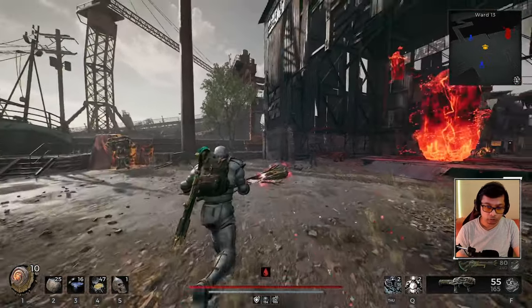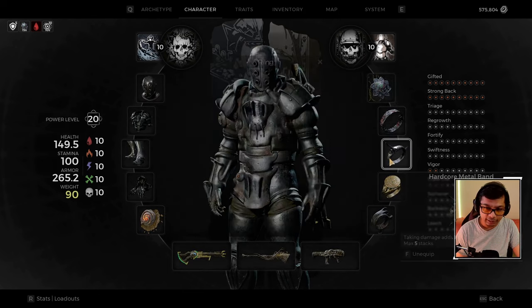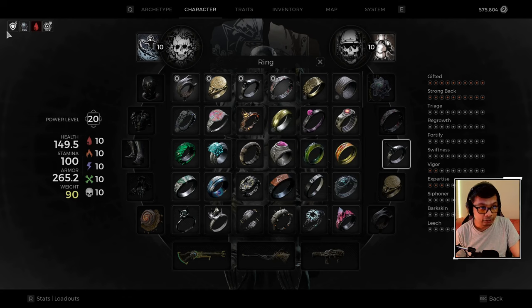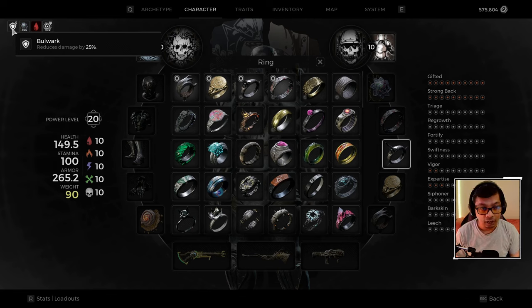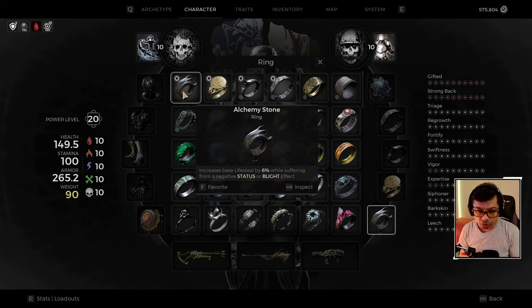Now, a key part of this build: it's centered around the Atonement Fold ring, which inflicts bleed on yourself and increases your critical chance by 5%. Our main goal is to inflict bleed on ourselves for various reasons. Our second ring is the Hardcore Metal Band — taking damage adds one stack of Bulwark for 10 seconds, max five stacks. Because we're constantly being damaged from bleed, we maintain constant five Bulwark stacks.